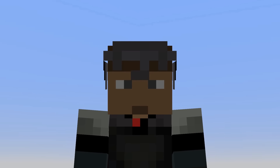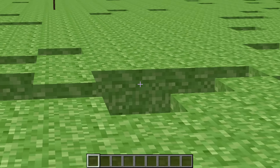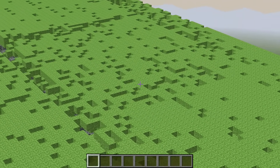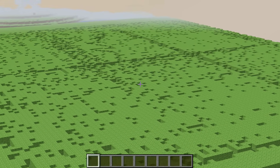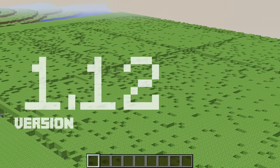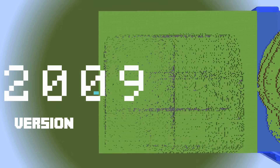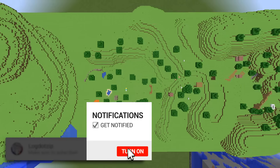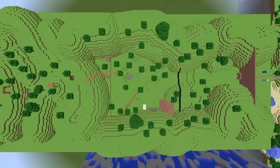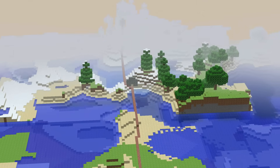What's going on guys, LogDotZip here. Before your very eyes you see the very first ever world created by Notch, the original maker of Minecraft. This is what it looked like — it was known as Cave Game Tech Demo before it was known as Minecraft. It looks like this because it is the very oldest version of Minecraft, coming out way back almost ten years ago in 2009. In this video you're going to see how Minecraft has changed over the years with respect to its block types, terrain differences, some gameplay mechanics, and a lot more.